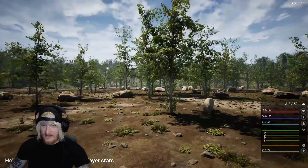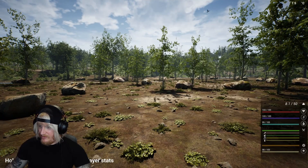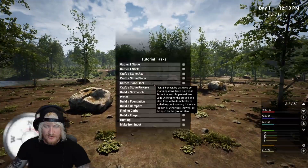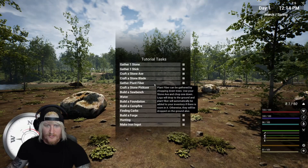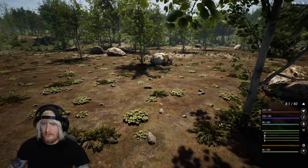Alright so this is my life now — health, stamina, water, food. Obviously it's daytime; does that affect when the vambies come? Hold F to view the tutorial stats — that's where my compass is. Gather stone, gather stick — alright, let's make some moves.